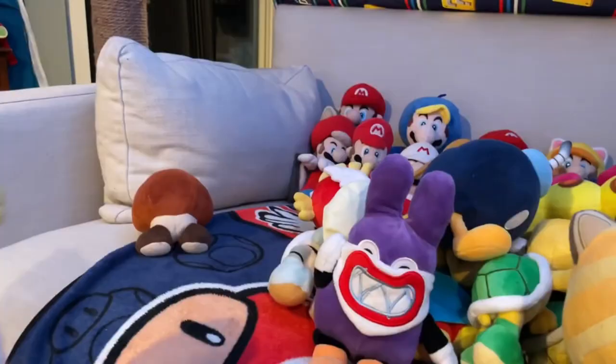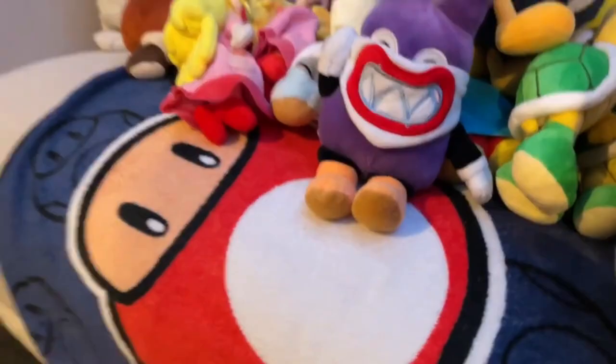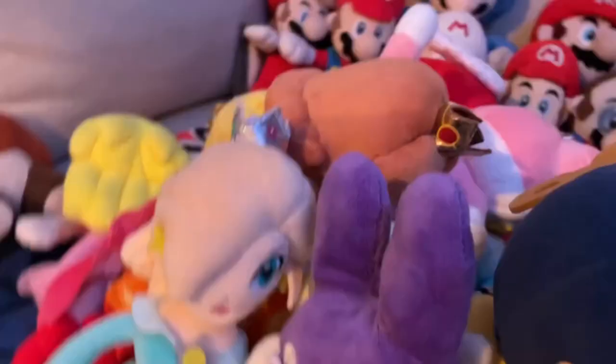Next we got the princesses. We have All-Star Peach right here — pretty nice. And the old Peach we used to use, we turned into a Peachette plush, which got me a lot of views on YouTube. We also have Cat Peach. Next, we got Daisy. And Rosalina — both of those are All-Star. And we have Cat Rosalina.